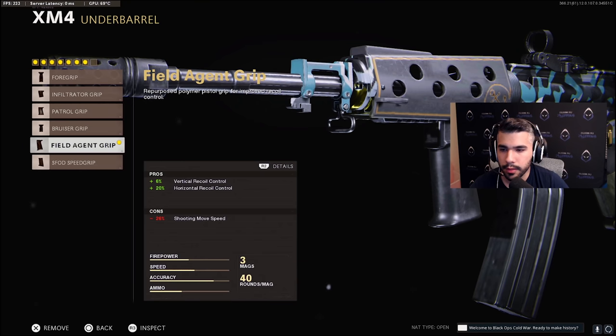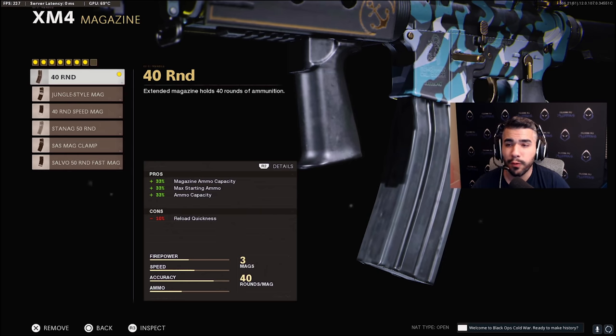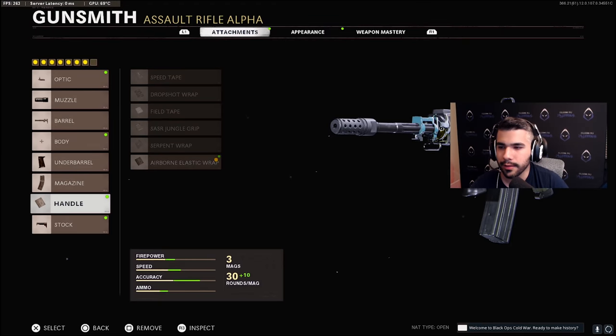For the magazine, we've got the 40-round mag. It's one of my favorites because the only con is you reload slightly slower — not a big difference — and it gives you 10 more bullets plus extra ammo.